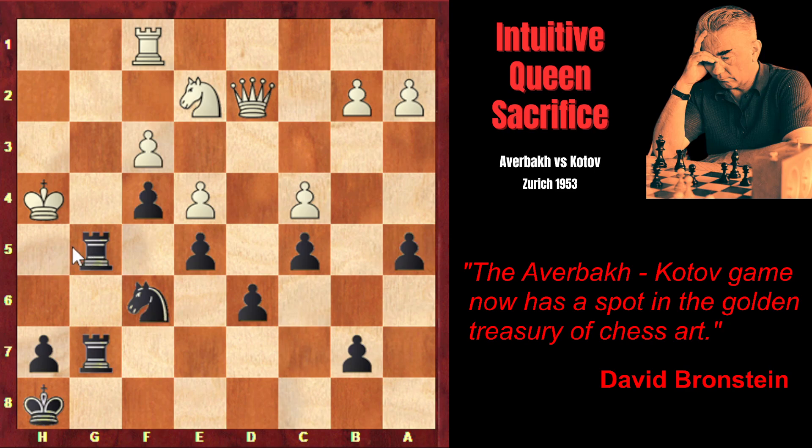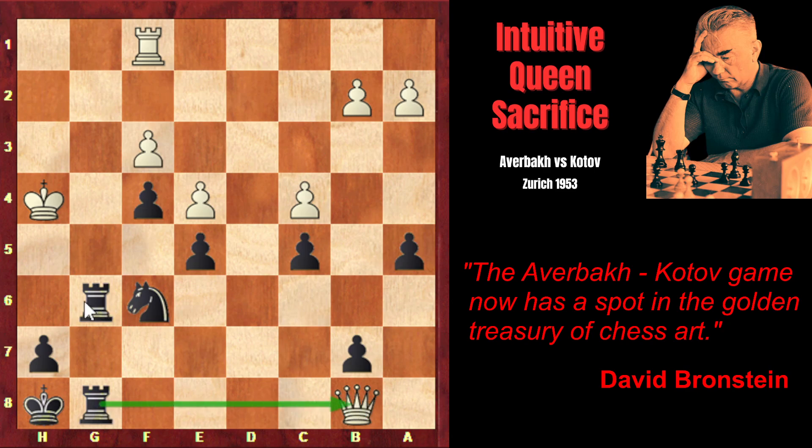Knight f6, again creating a checkmate-in-one threat: Rook h5 checkmate. That's why Knight g3, taking under control the h5 square but putting the knight right under attack. So Rook takes g3. Queen takes d6, and the rook returns to g6. Now again black is threatening checkmate in one move, so there is nothing Averbach can do. He gives a check on b8, and after Rook g8, his queen is under attack and black is threatening checkmate. The only thing he can do is return the queen by capturing on g8, but then black would simply be up a knight. That's why, in this position, Averbach resigned.